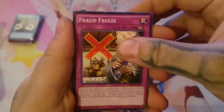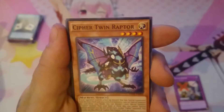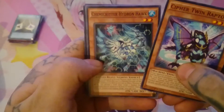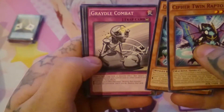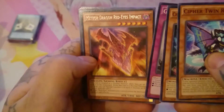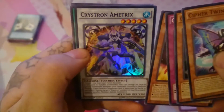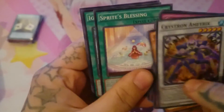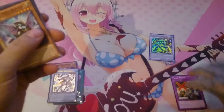Fraud Freeze, Cypher Twin Raptor, Chemicritter Hydron Hulk, Cradle Combat, Meteor Dragon Red Eyes Impact — rare, nice, I wanted this one! Crystron Ametrix — this one is definitely going to my collection. Awesome. Sprite Blessing and Ignite — I'm not gonna read those.